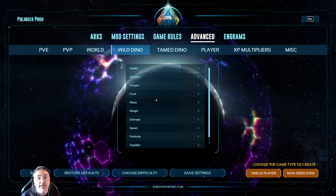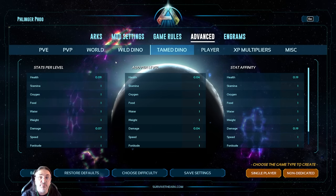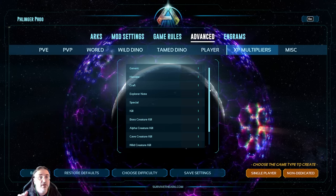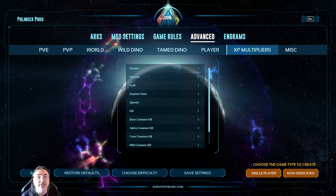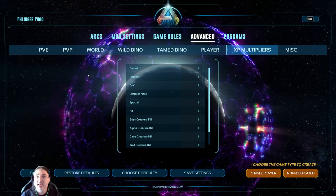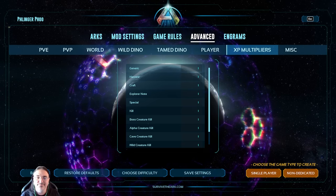Wild dino settings — I haven't changed anything there. Tame dino settings — don't change these at all. Once you start changing tame dino settings, you're no longer in the same realm as the live servers, because live servers don't change this. Player settings — I don't change this either, same reasoning. XP multipliers — I don't change these. If I decide I want a slower early game, I might turn down XP just to spend more time there, because honestly the early game is wicked fun.